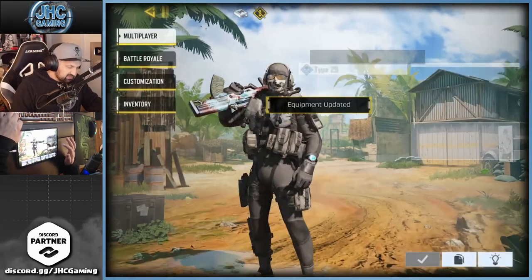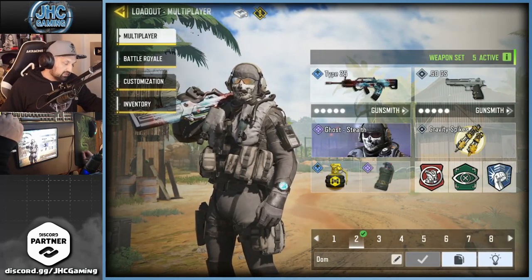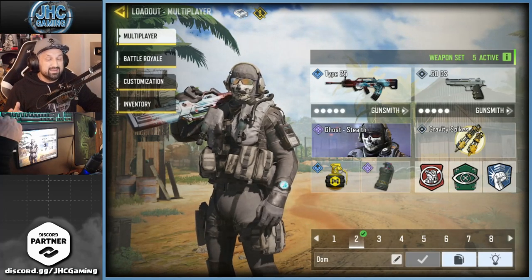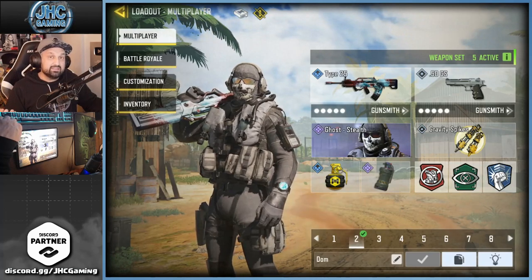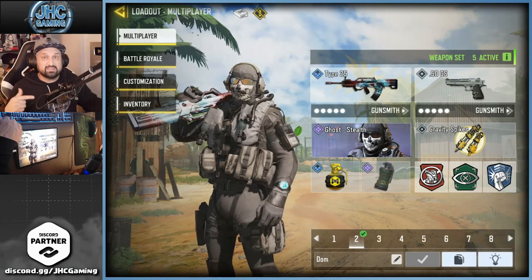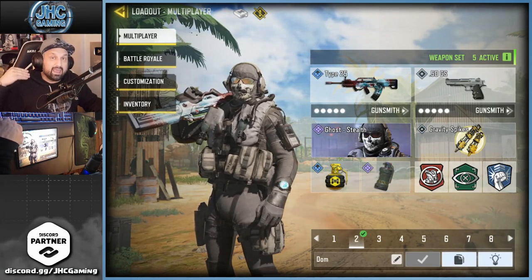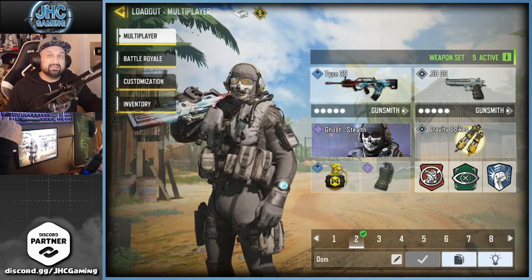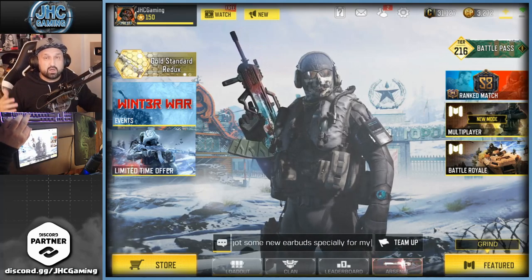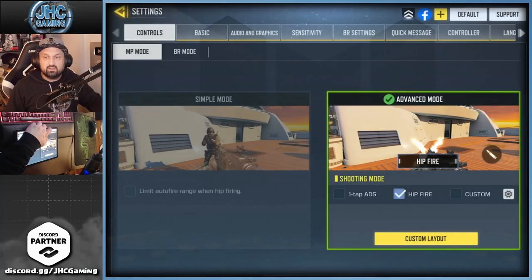So if you guys link your account — your COD account with your COD Mobile account — you used to get a free Outrider skin, the Outrider Arctic. Now instead, they're sending new players the Ghost skin. A lot of people were disappointed because they wanted Ghost instead of Outrider, so they decided to send the Ghost to everyone who already linked their COD accounts. Basically you need to go to callofduty.com, create your Call of Duty account, then go to the game, hit the option cogwheel, and check the top right.